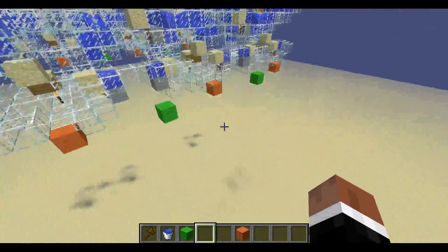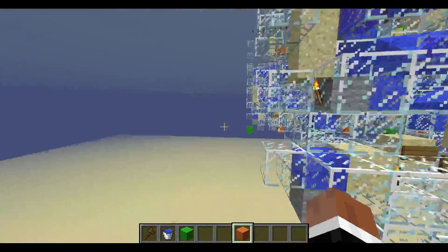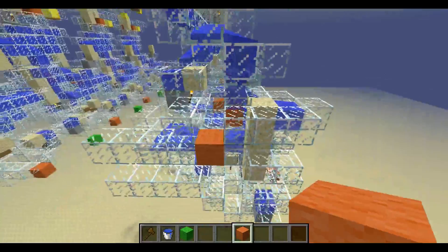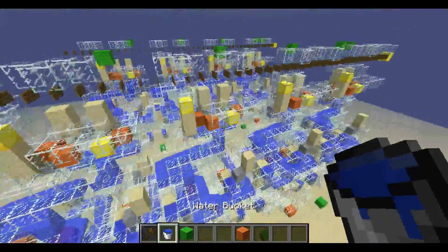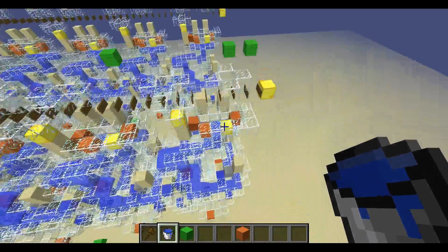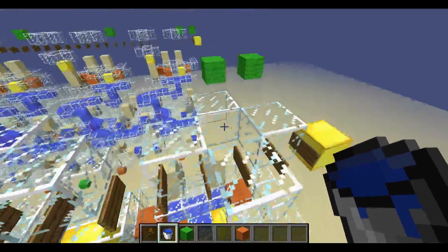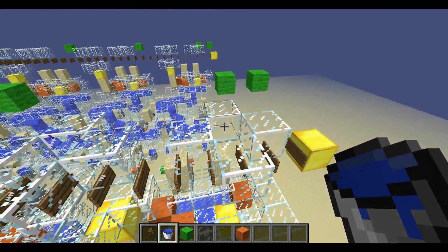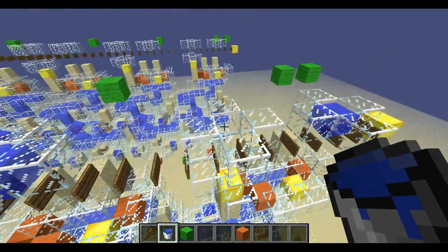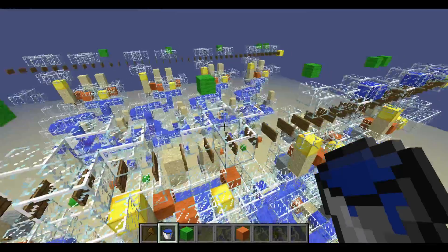And then down here we have our outputs: 1, 2, 4, 8 in binary, and then our carry-out is right here. So if we were to do an addition operation such as 5 plus 3 — our favorite operation ever — let's do 3 here, and then 5.